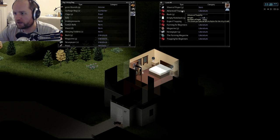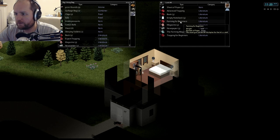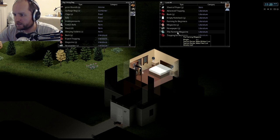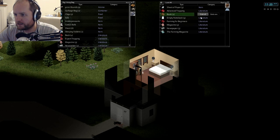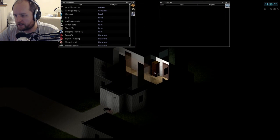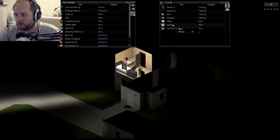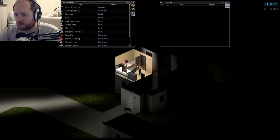Advanced Trapping — I've got it already. Expert Trapping — I'll take that. Farming for Beginners — already got it. Shopping for Beginners — I'll take that. I'll take the books, the magazines, and the newspapers as well; they alleviate boredom if you remember me mentioning that last time.